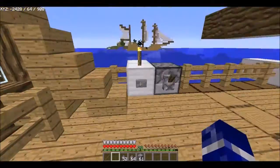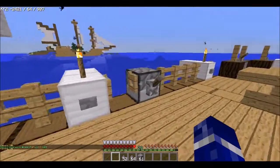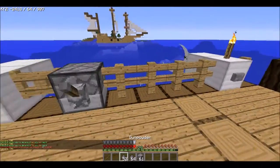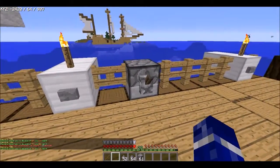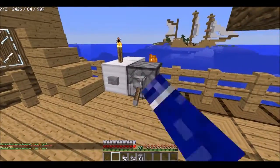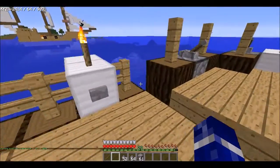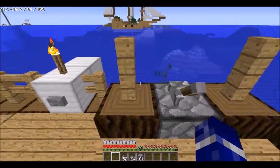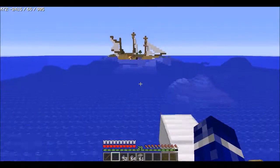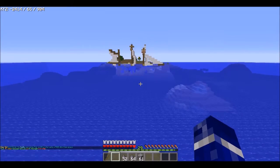It is equipped with 10 iron cannons, which I have already loaded. So if I fire these off, and it also has fire guns, so if I set fire to the enemy ship, it will soon start sinking. Let's just use this one a little bit. Now let's watch — there it goes, sinking into the bottom of the ocean.